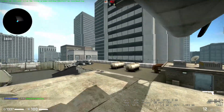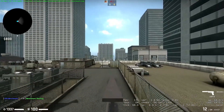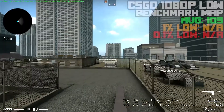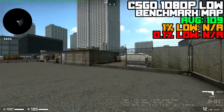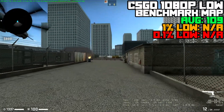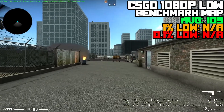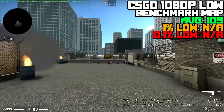All the benchmarks were done when it was overclocked to 4.2GHz and 1800MHz on the GPU, just so I could get the most performance out of it — except Unigine Heaven, which was run at stock. CSGO was run at 1080p with low settings, as that's competitive settings, and it achieved an average FPS of 109 in the community benchmark.